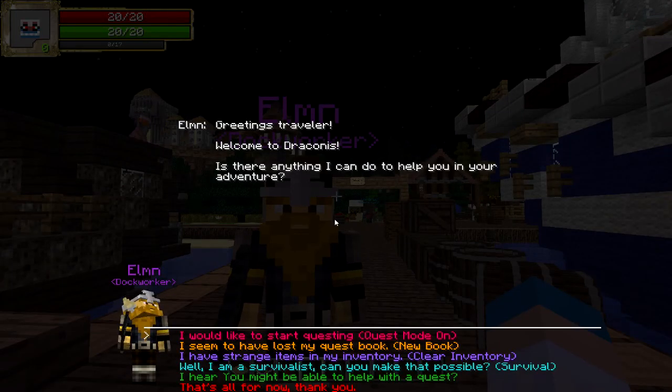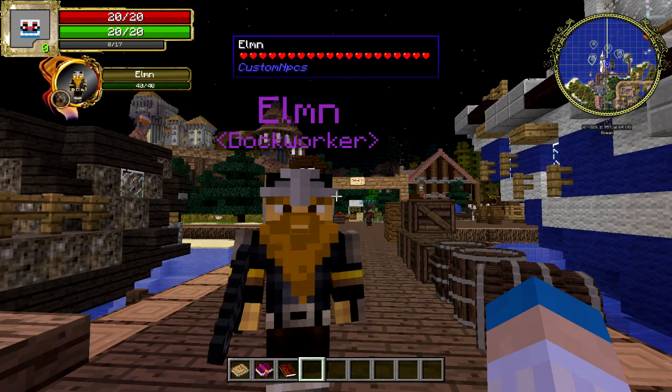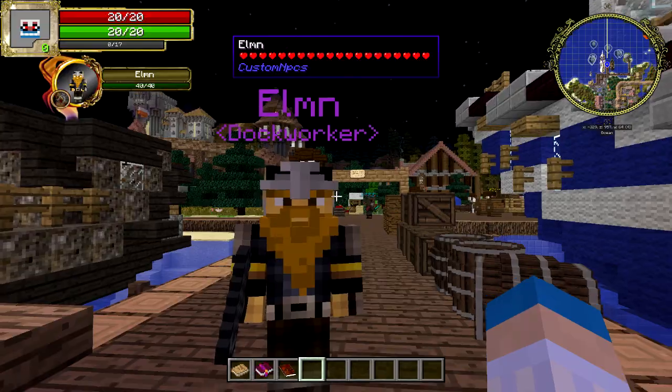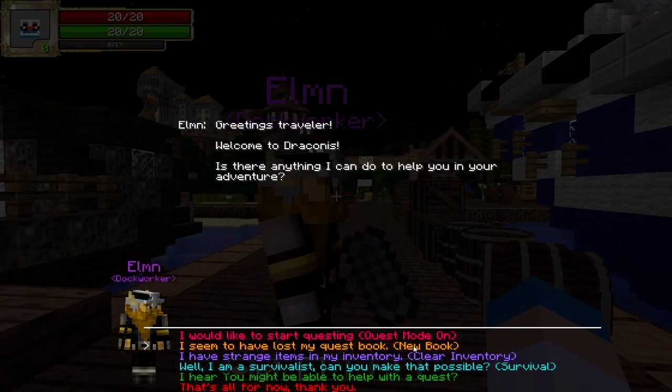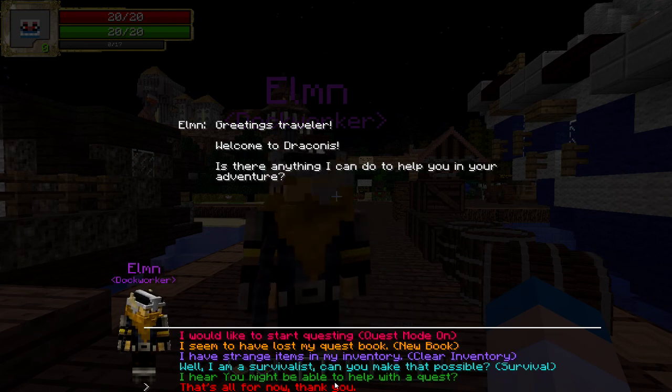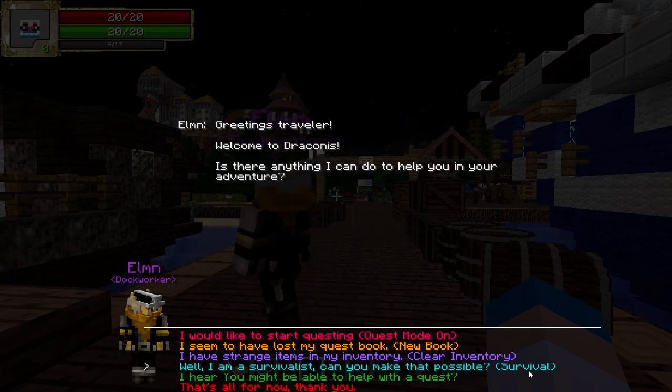So, I'd like to start questing - quest mode on. If you don't do HQM, you might be able to do it with the NPC. Seems I've lost my quest book. Oh, you get a new one - cool. I have strange items in my inventory. I am a survivalist - can you make that possible survival mode? I don't want survival mode. I don't know what mode I mean. I'm just going to keep it as it is.